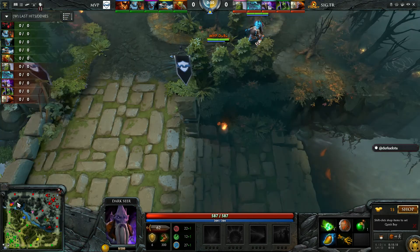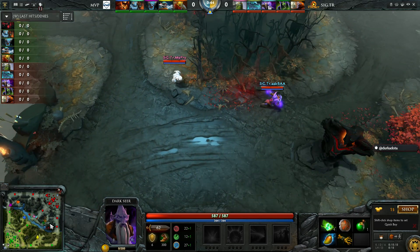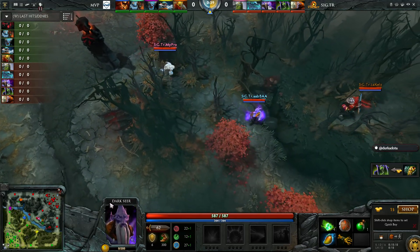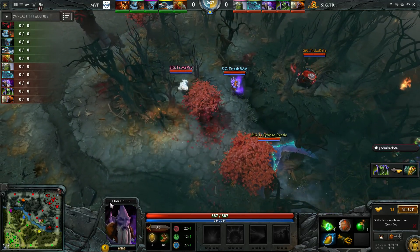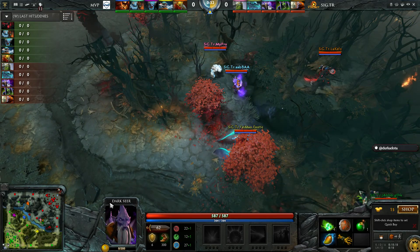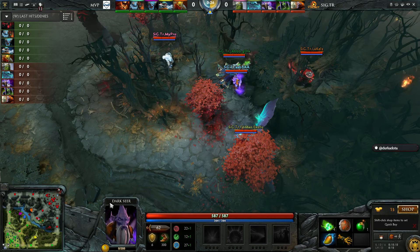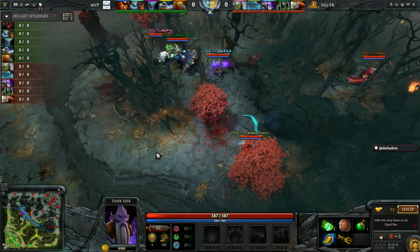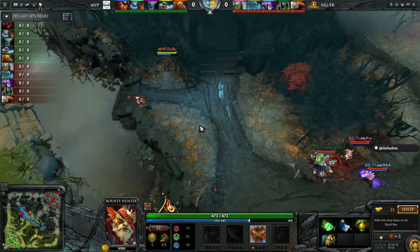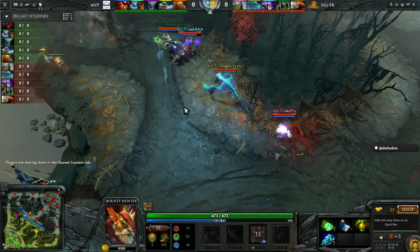Darkseer is up top, maybe contested by Spirit Breaker — that's what you're really looking for, the Darkseer vs Spirit Breaker lane. In the previous game, that aggressive dual lane with Juggernaut is kind of Team Secret style — starting your position-one in the off lane, position-three in the safe lane. It's especially good with Juggernaut, which can be very effective in that off lane. But the problem in the previous game is that the Slaughter in the safe lane still didn't get a very fast Blink.